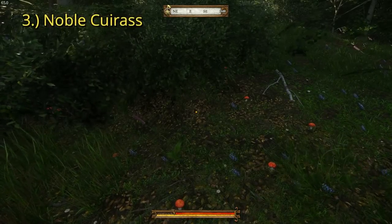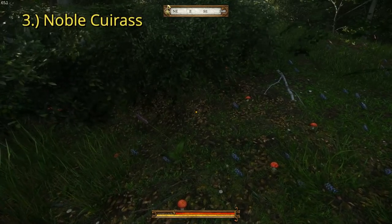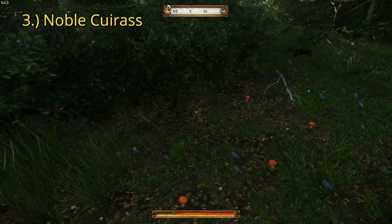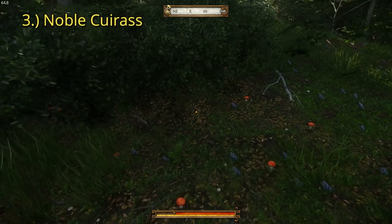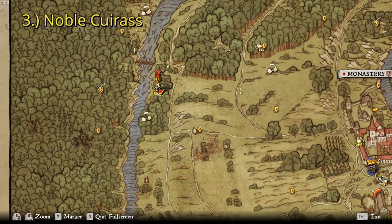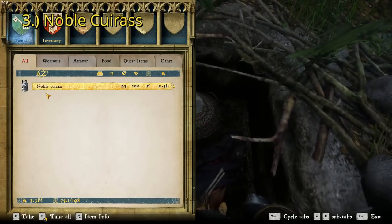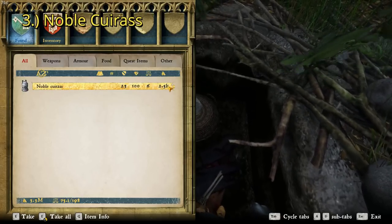For the third best cuirass in the game, unfortunately, even though this one does spawn relatively frequently on random encounters with NPCs, there's only one place in the game to get it for sure — actually two, and they're both treasure hunts. So I'm just going to show you the easiest treasure hunt, which is treasure hunt two. Here's Sassau Monastery on the map — it's basically just straight west of there, in the woods. There's a little grave. You dig this grave up and inside is the noble cuirass, which has a defense of 23 and a value of 2,500 groschen.